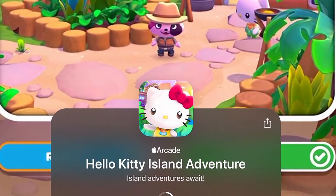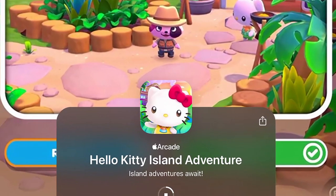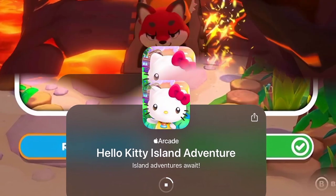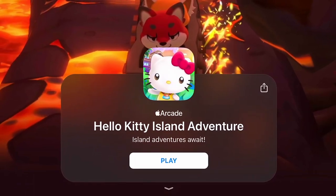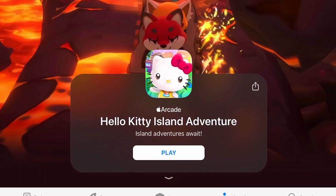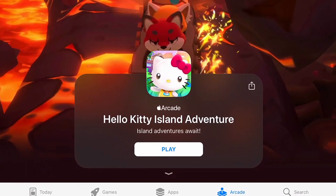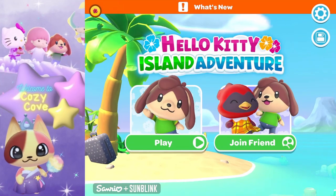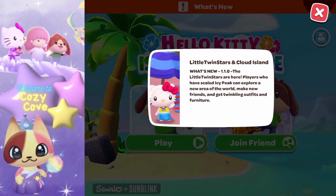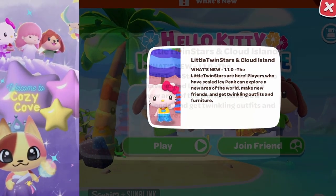The first thing you want to make sure is that you have downloaded the new content. You will have to head on over to the Apple Store and download the new content for Hello Kitty Island Adventure. Once you've downloaded the content, you're good to go. When you load into the game you will see an orange banner up at the top that says 'What's New' — click on that and you will be able to see what is new and how to get to it.